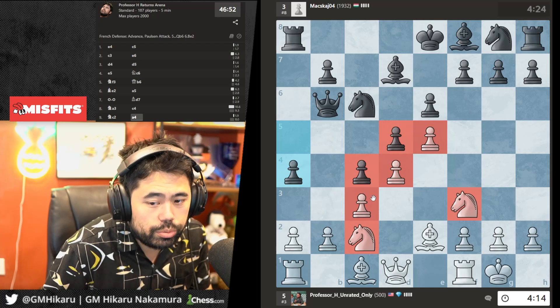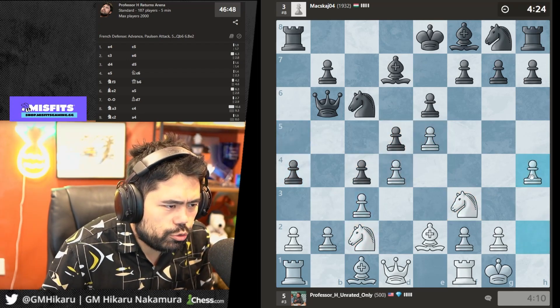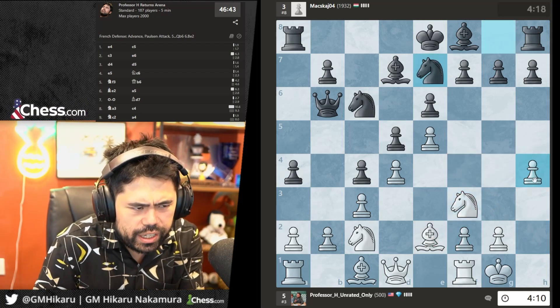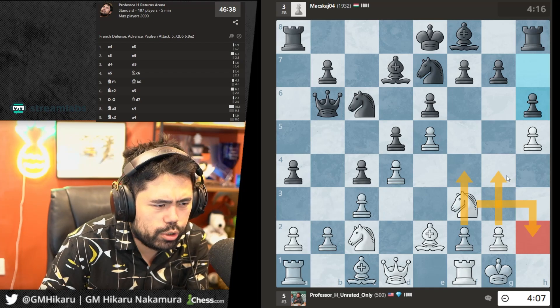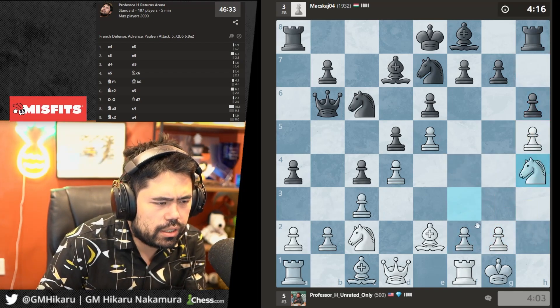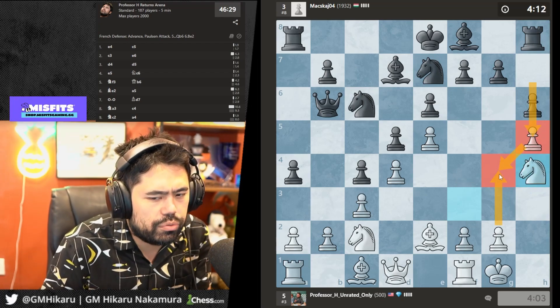I'll go h4. A lot of the play here revolves around the kingside — normally I'm going to play for f4 and g4. When I move the knight and he pushes with his pawn, he can't stop g4 because the pawn is already on h4 — so he can't go h5 to stop g4.